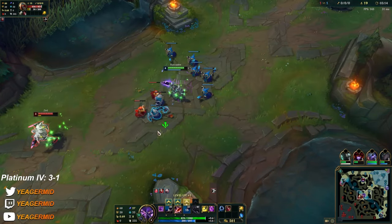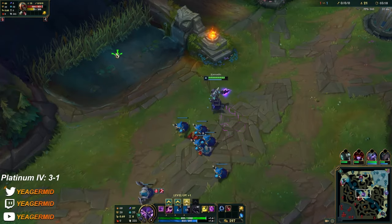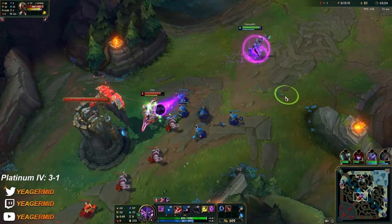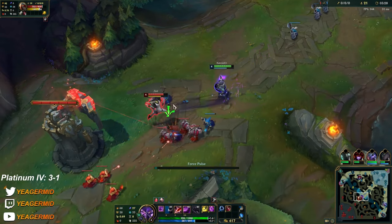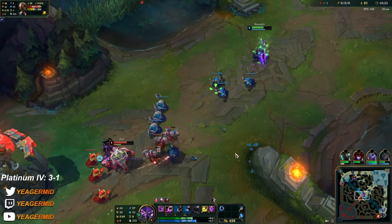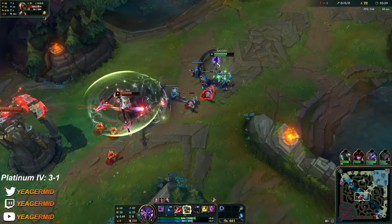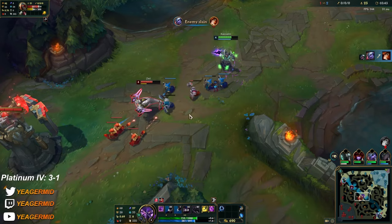The enemy jungler is Nocturne which is also pretty difficult for Kassadin. Gonna get some vision down. He went for Long Sword — he does not have Electrocute so that's okay. Now that he used his W he doesn't have any pressure, so if you wanted to walk up and last-hit something now is the chance. When he gets his shadow back up, you have to be careful.